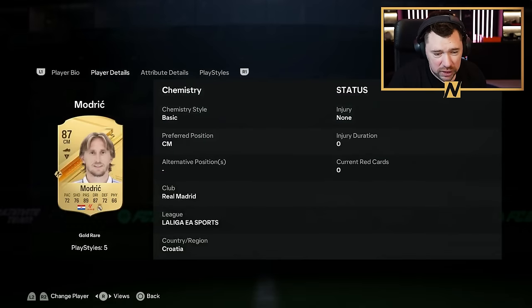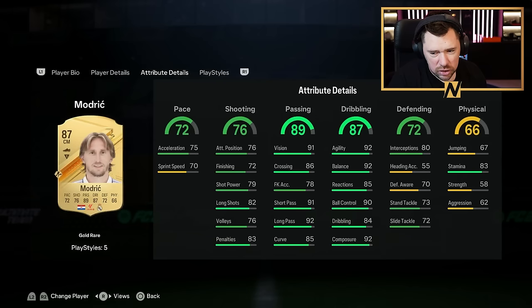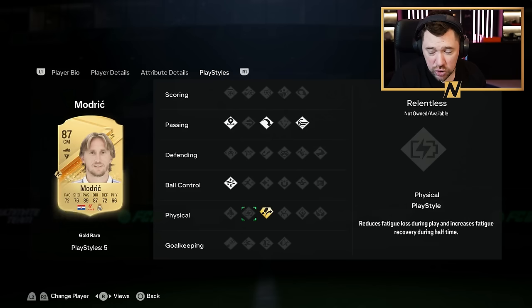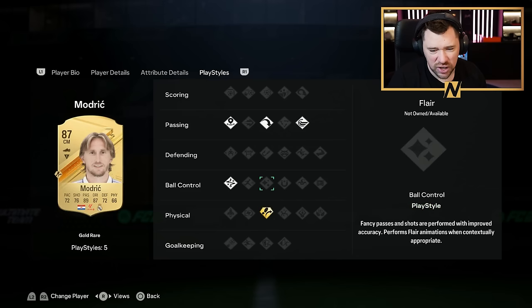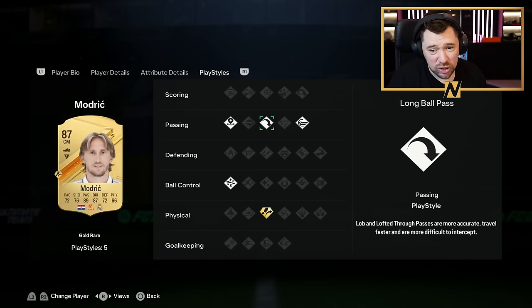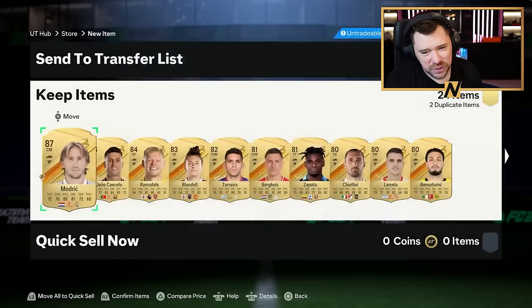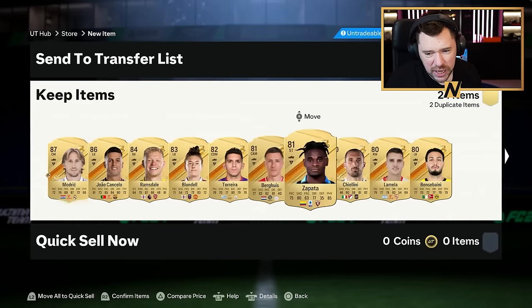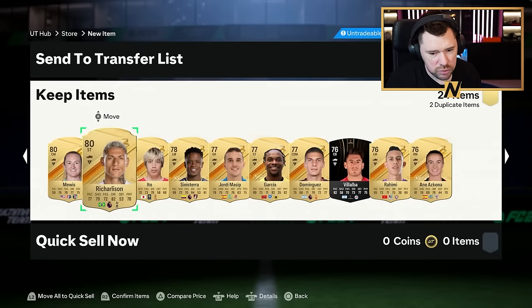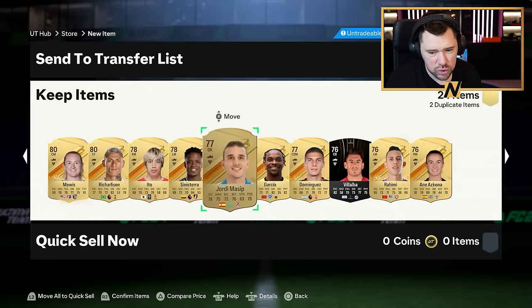We've got Luka Modric — great dribbling and passing, good stamina as well. Technical, incisive pass, long ball pass, and whipped pass. We've got Blundell, Torreira, Berghaus, Zapata, Chiellini, Benza, Bieni, Muis, Richardeson, Sinistera, Ito, Jordi Masip. Come on, one more Arsenal rare in here — no. That has changed so much. We'll hold those two for now.